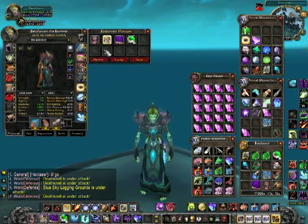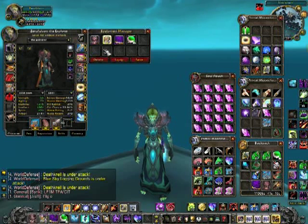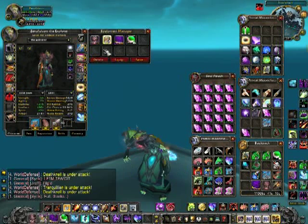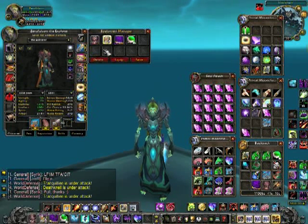Pretty slick! How about creating a new set? Here's where lower level characters benefit too, because you might think this is just for high level folks who want to switch between PvE and PvP — or a paladin who wants to be a tank, healer, or DPS. Paladins can do all three. So it's not just for high level players. What else might you want to use this equipment managing option for? How about fishing?